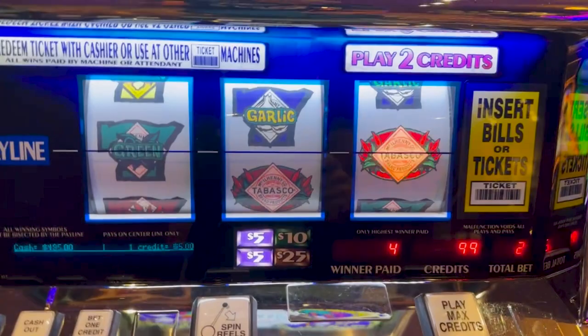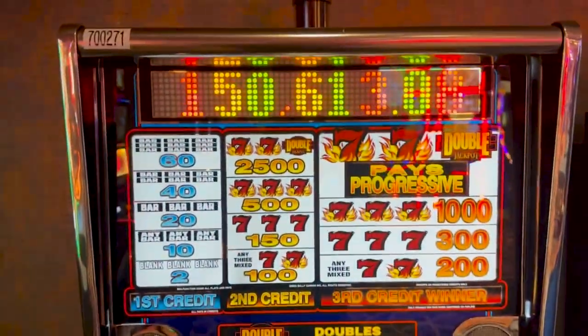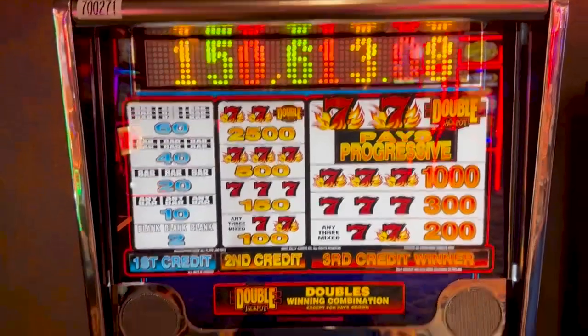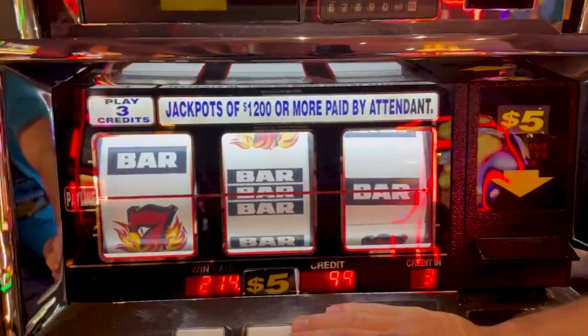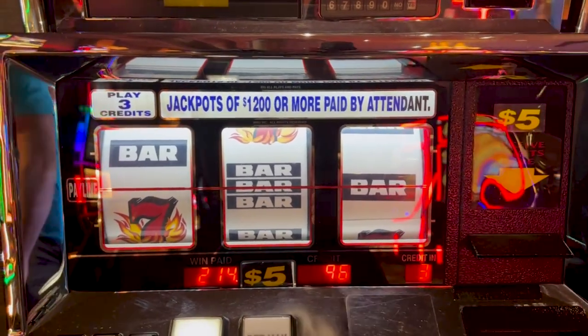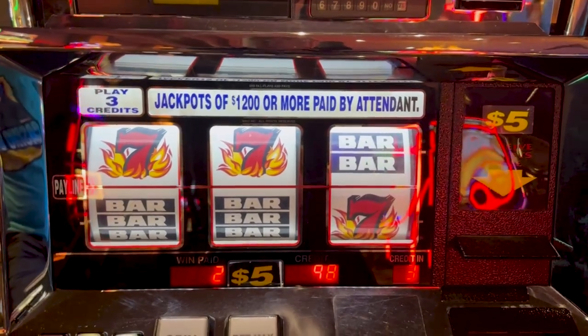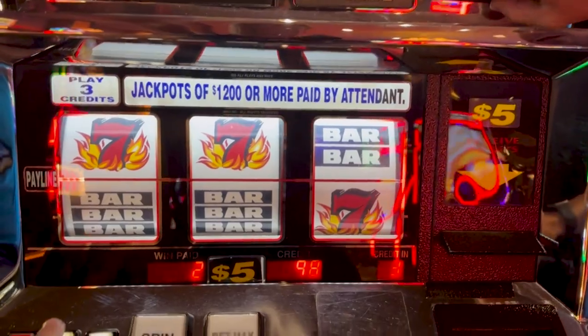We are going to those machines over there. $4.95, Roy. Look at this - blazing sevens, double blazing sevens even. This is a three-credit $5 machine with a $150,000 progressive, so $15 on this one. Chris wanted to play this machine earlier, so hey, we're doing it now finally. And no - a blank didn't even pay us back because it was three credits. Darn it.